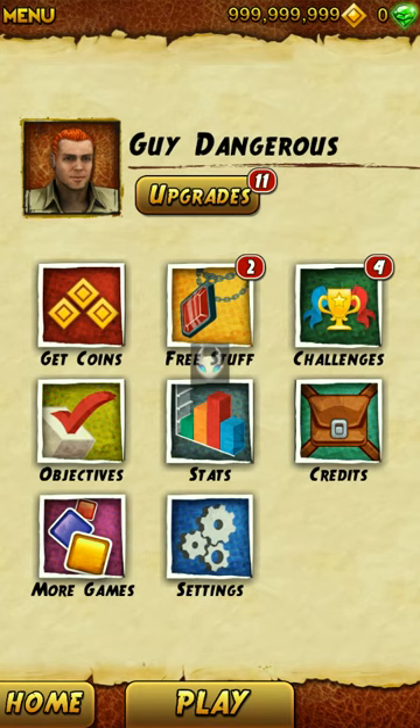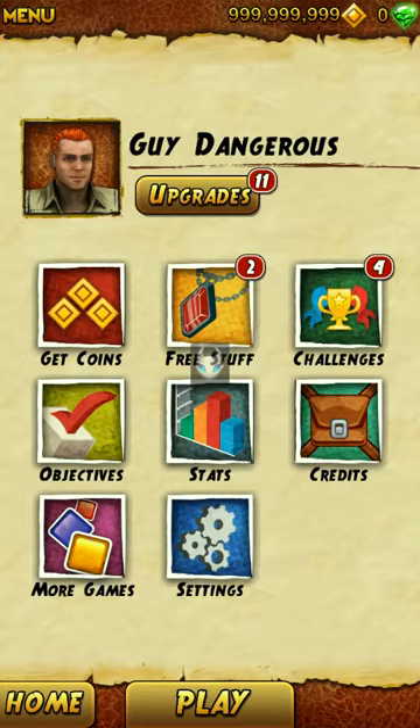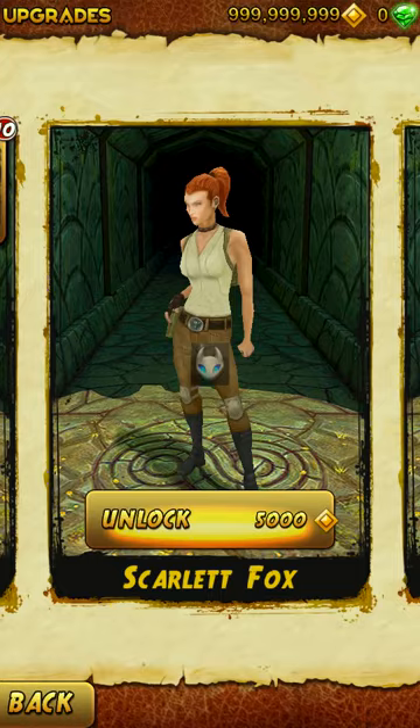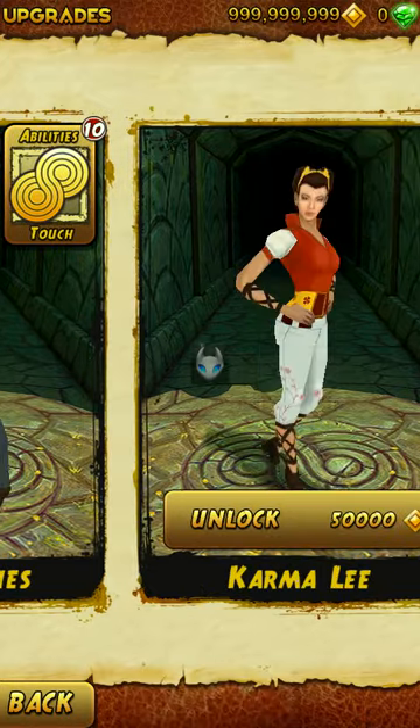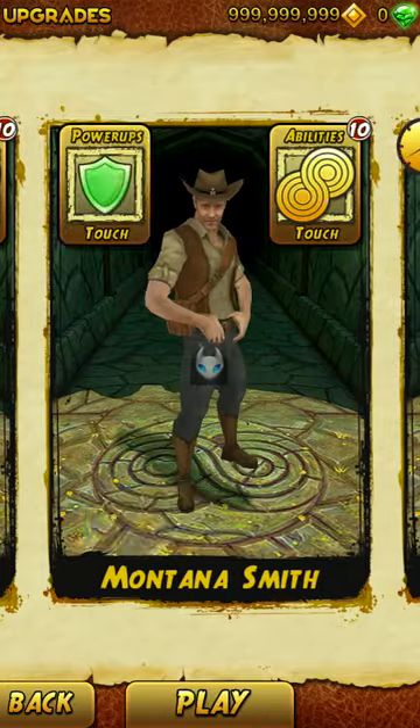Since it's saved, now I have 999 million, 999,999 coins. Go ahead and lock that value. Unlock.